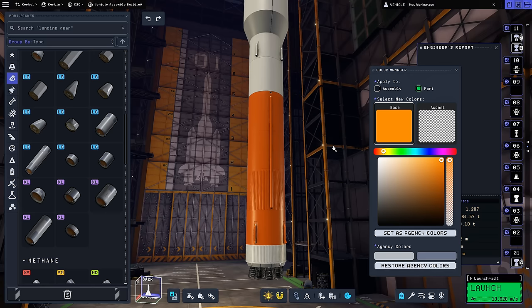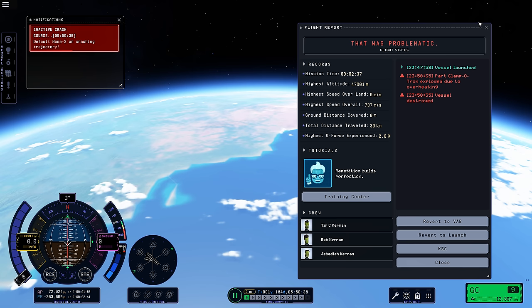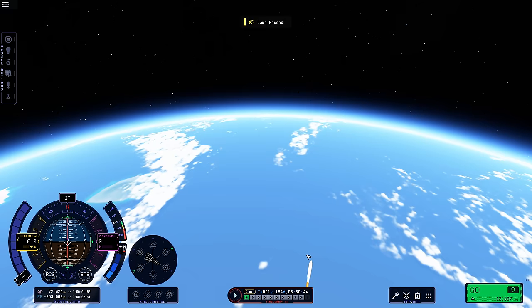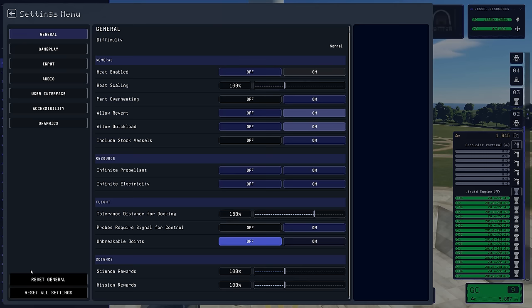I'm going to fast forward to the first launch here, because I had a weird bug to share. I was about to run out of fuel on my first stage when a docking port exploded due to overheating and the vessel was destroyed. I since learned that docking ports can be a bit weird with heating at the moment. Since my flight plan wasn't subjecting the rocket to excessive heating, I chalked this up to a bug, and so for the actual real launch I disabled heating effects — I'll re-enable them once out of the atmosphere.